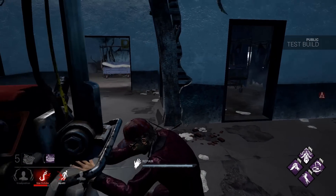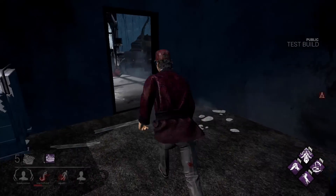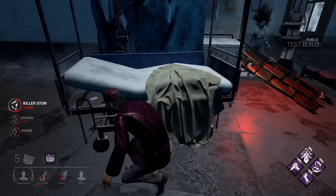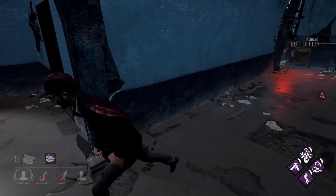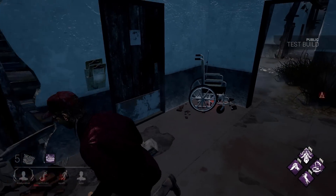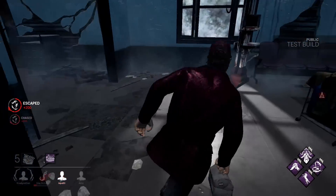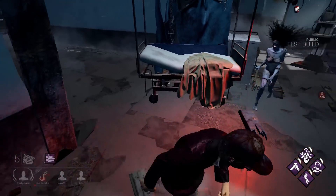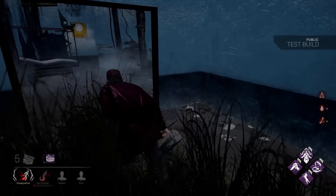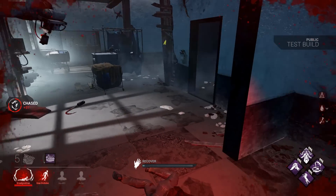Oh shit, she's over there! Swoosh, right on through — that was a pretty good move I gotta say. She's still coming, she doesn't like me. She did destroy the pallet — ow. If I could just run her around here, use Boil Over when I can, try a 360 — ow. Okay so there shouldn't be a hook anywhere near here.